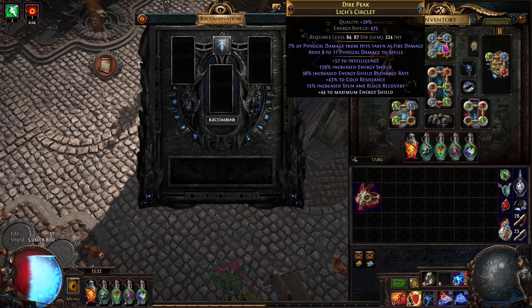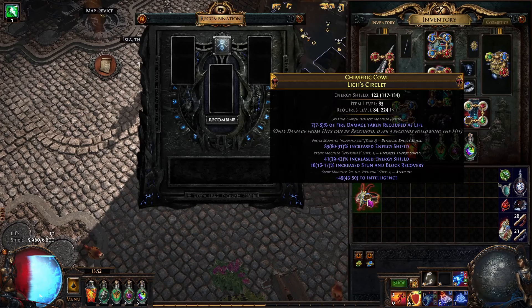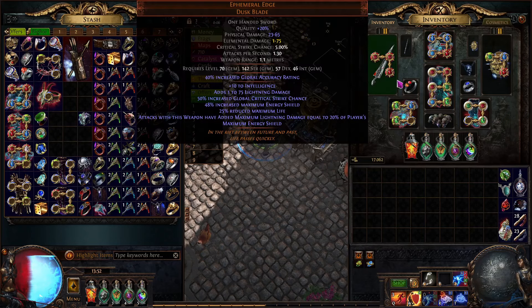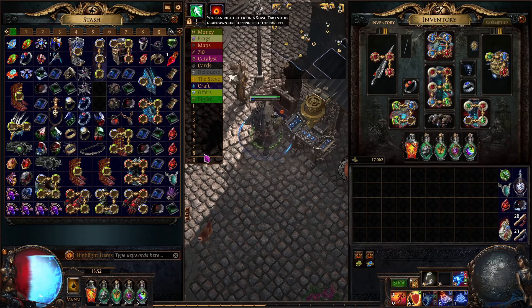475 ES on the helmet is really not too bad — it's pretty decent. I can just keep working on making a new helmet in the same exact way I made the first one, and this goes for anything you want to make: weapons, rings, or anything else.